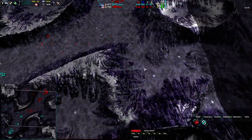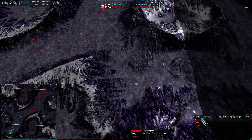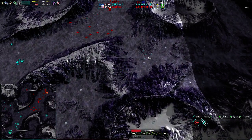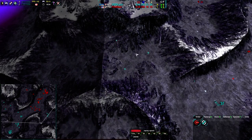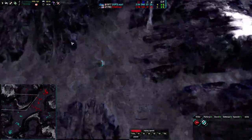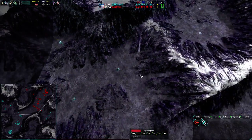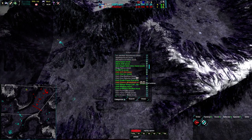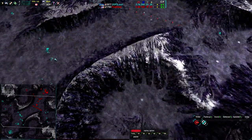It looks like Lauri is checking out what's going on, figuring out whether Felthas is expanding to the east side of the map, because Lauri is expanding to the west side. Lauri does have his economy nicely laid out. There's a technical issue with the outlines that I'll have to fix later.